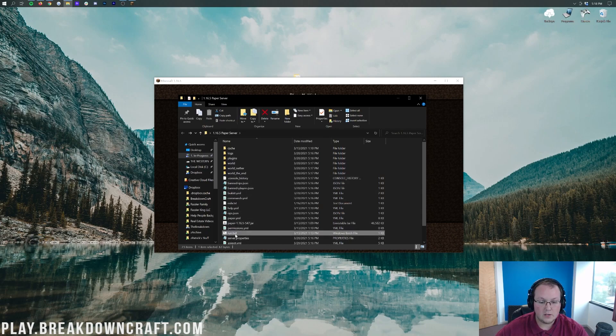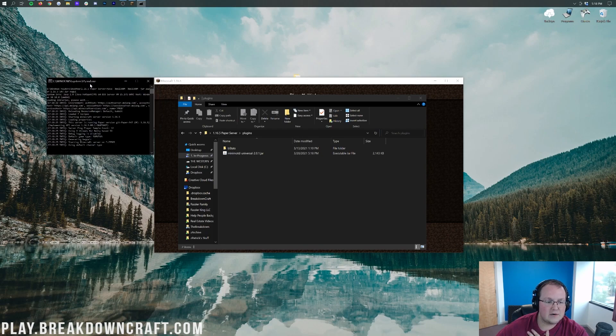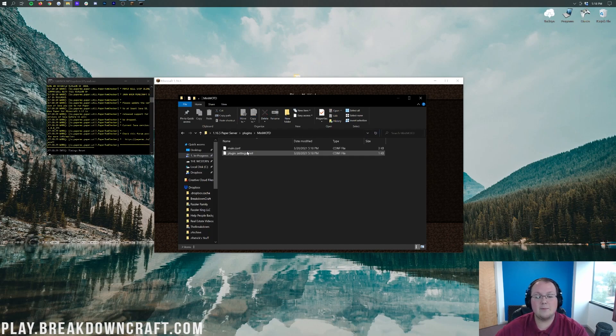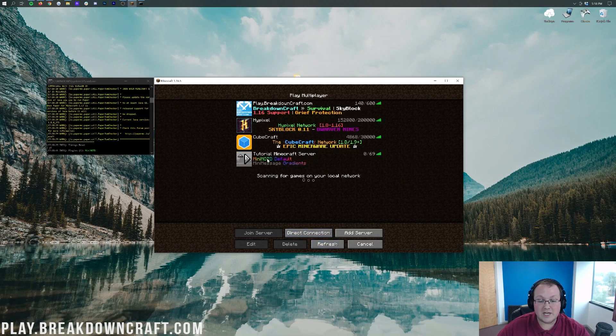Now if we go ahead and start up our server with run.bat, we're going to have a plugin folder generated here for MiniMOTD. It's taking forever, as always, when you first start up a server — for some reason it takes forever when I'm doing a video but always does it instantly when I'm not. There it is — MiniMOTD. So we open this up, and we've got two .conf files. You always want to check and make sure the plugin is working — we do /pl and we can see MiniMOTD is working. If we come back over and refresh, it changes, meaning it's working. It has added in these gradients, and that's really cool.